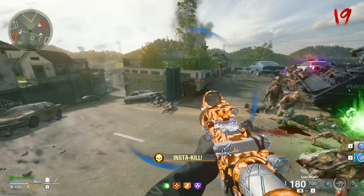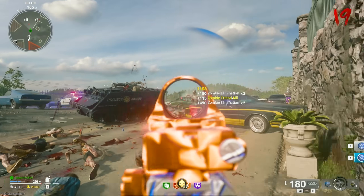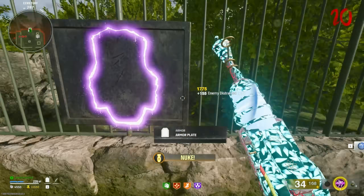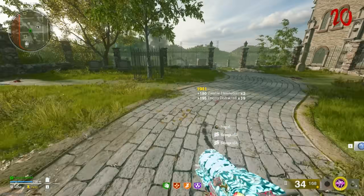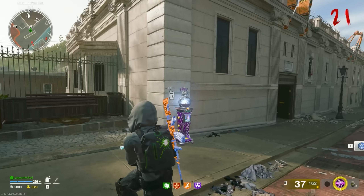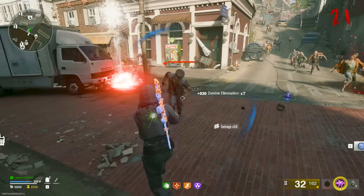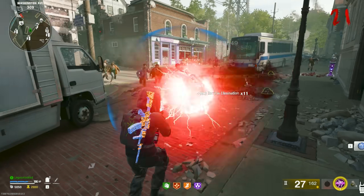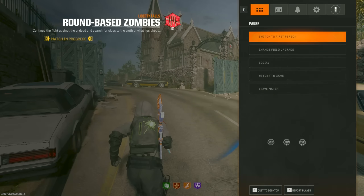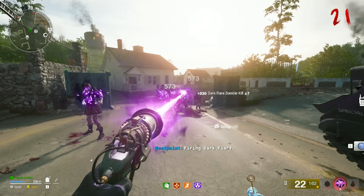Pack a punch the XM4 — good with insta kill. Pack two camo. Let's try to figure out Wonder Fizz now — I think it's that zip line. Third person on round-base zombies is a little bit trippy. Yeah, I'm going to switch it back. Go dark flare.